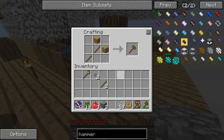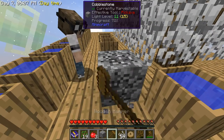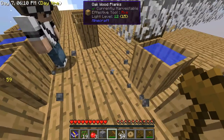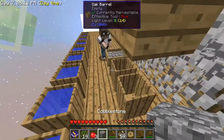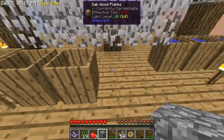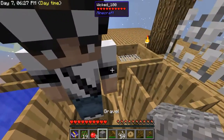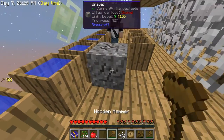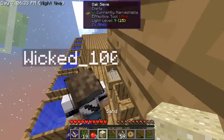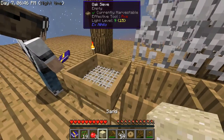Hammer is in hand! We place cobblestone and hammer it down to get gravel. There's a chance to also get metals and ores. Now hammer the gravel down to sand, and then sand down to dust. But let's first sift the gravel to see what we get.